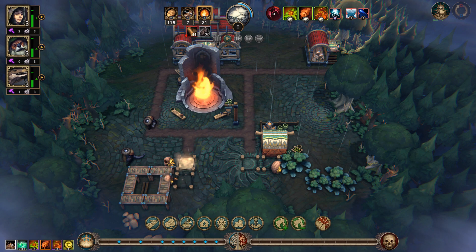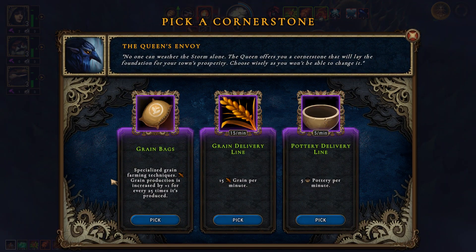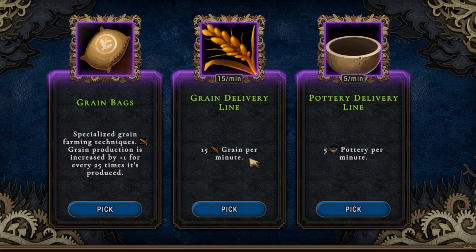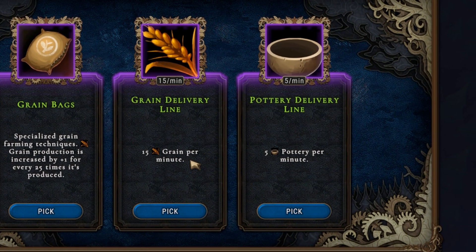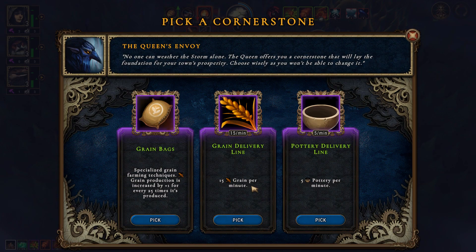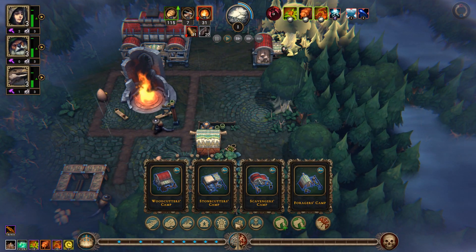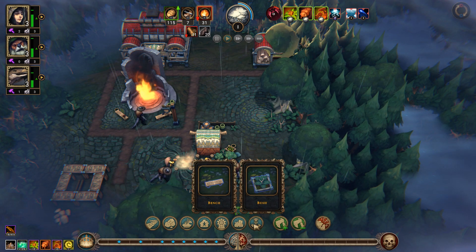When a new icon shows up in the top right it brings you some fresh choices. These are cornerstones — basically bonuses granted to you by the queen. At the start it is best to go with the simpler resources as you will be able to use them sooner. Here I choose the grain delivery line because I do not have farmable land yet nor have I unlocked the farm, so this will be my only source of grain in this settlement.